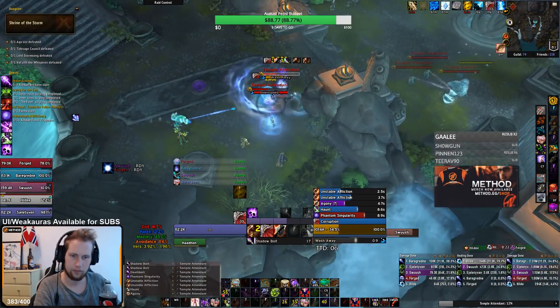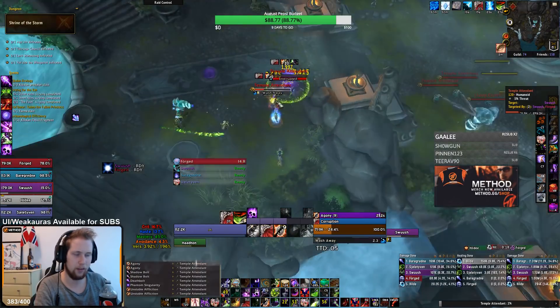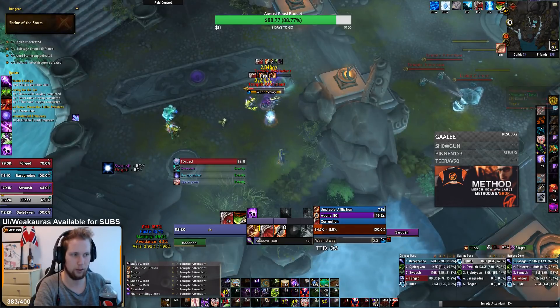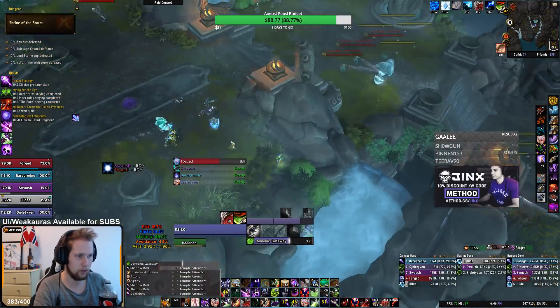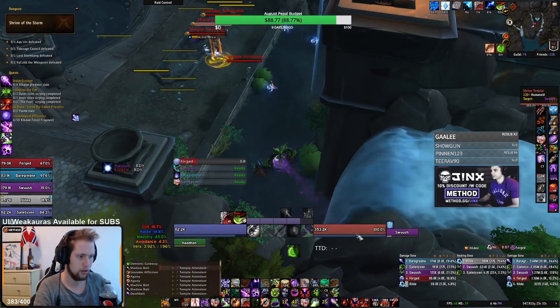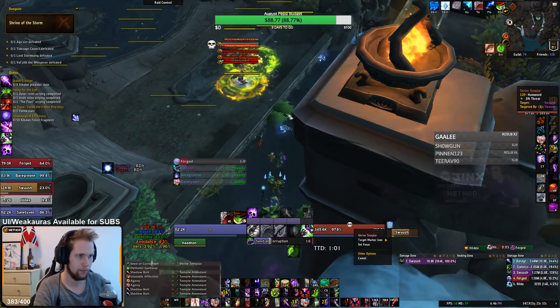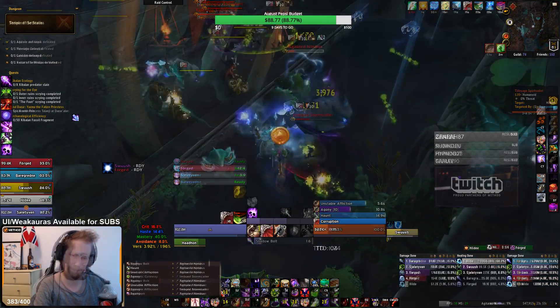This next skip is from a new dungeon — Shrine of the Storm. In the beginning when you go down the stairs to the right side, there's a waterfall that you can actually gateway kind of straight through. This skip avoids a very annoying water elemental that throws you up in the air and stuns you for a long time, which you generally do not want to deal with.